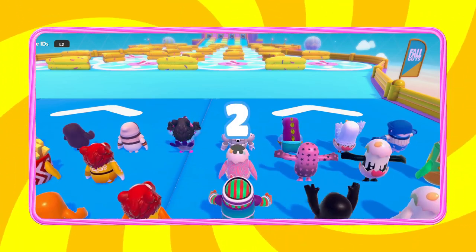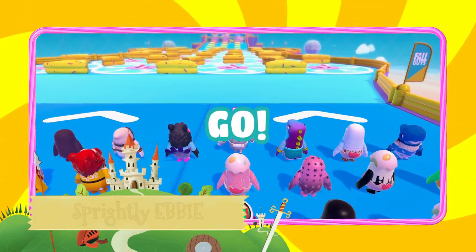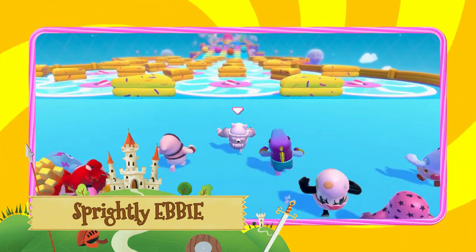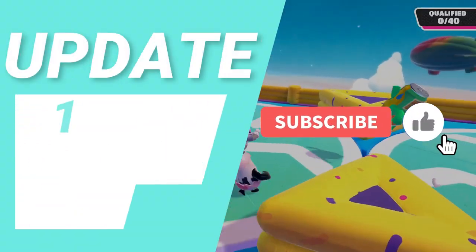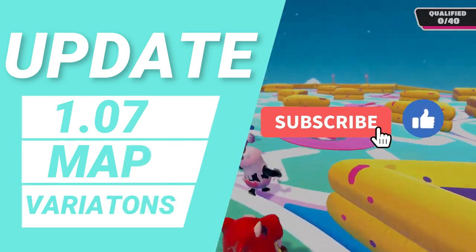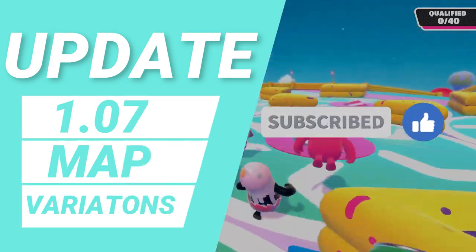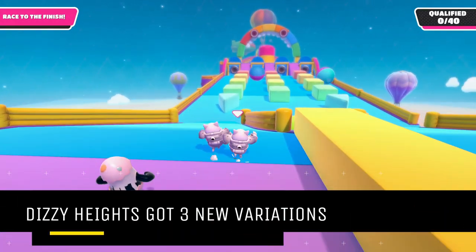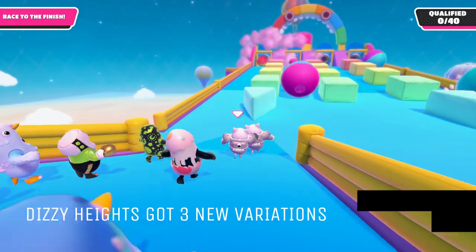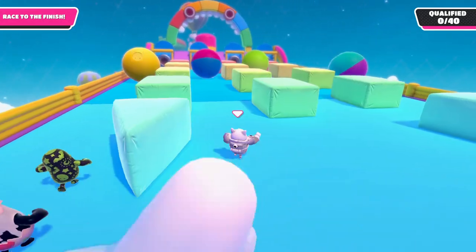Hello and welcome to my channel. I am Spritely Eddy, the Nigerian gamer. Mediatonic has released update 1.07 and with it comes a host of new additions into the Fall Guys Ultimate Lockout game — one being three new variations to Disney Heights.